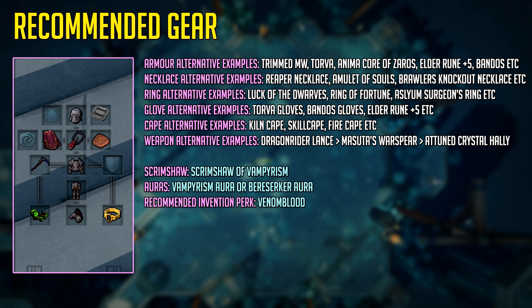For the scrimshaw you really want to be using a scrimshaw of vampirism. Currently that's 3 million GP, but it's very good and will save you a lot of food and help you last the hour much easier. For the aura you want to be using a vampirism or penance aura. Vampirism can be used for extra healing, but if you want to do more damage and get faster kills per hour, you want to be using the Berserker aura in conjunction with the scrimshaw of vampirism.